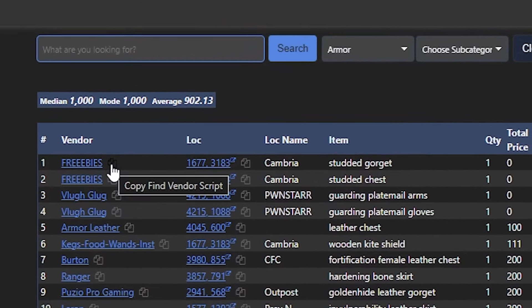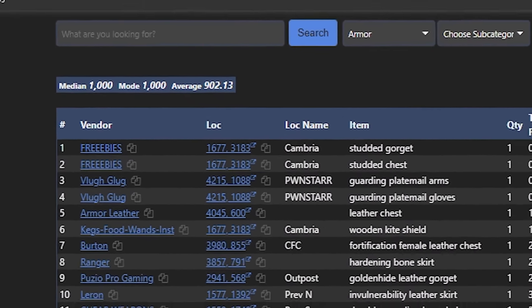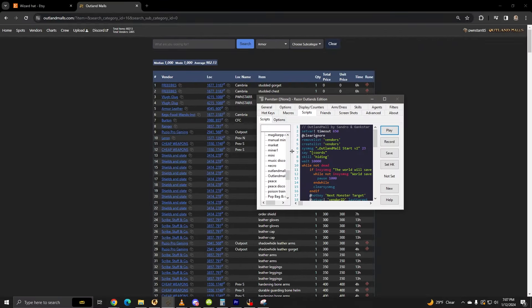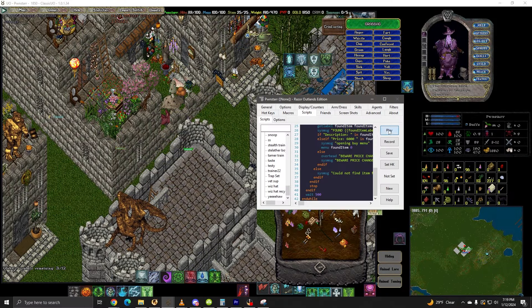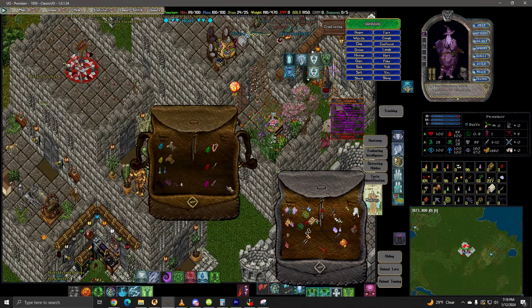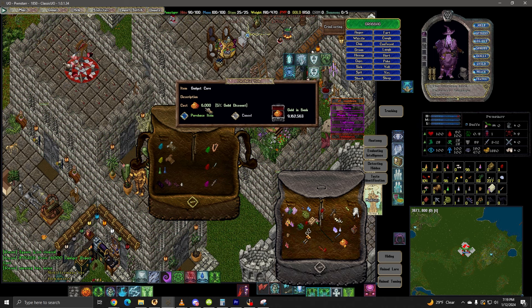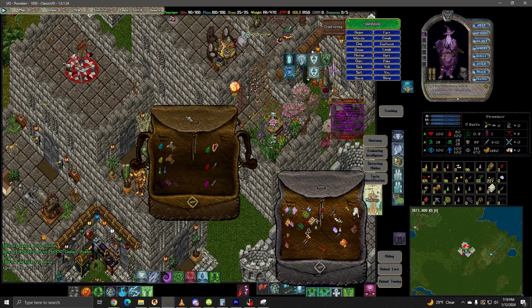By clicking this icon here, it actually copies a Razor script to your clipboard. Then, all you would do is paste it into Razor and hit play once you're at the vendor. It'll find the vendor for you, as well as the item in the bag, and purchase it. It also double-checks to ensure that the price is the same as what was listed on the website. If the price doesn't match, it'll alert you. That entire feature comes as a premium feature, which we'll get into shortly.